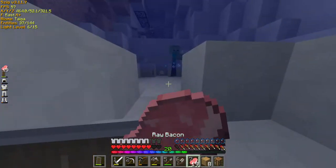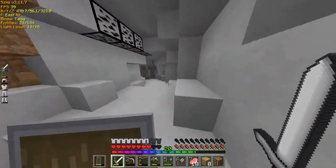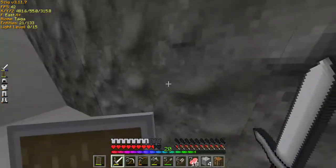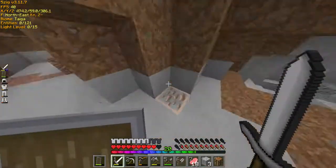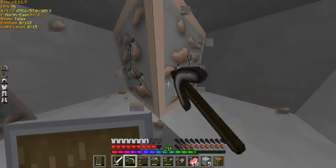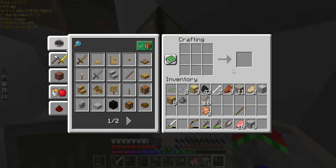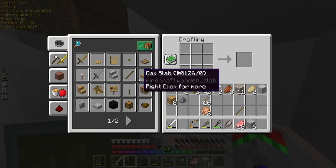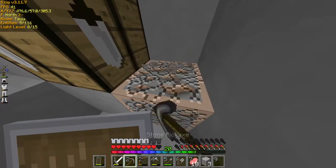There we go. This water is very annoying. I got cobblestone now. Is there anything in here? Does it just go back to the overworld? Iron in here. Okay, great. This is fun. Whatever. Stone pickaxe, let's go.